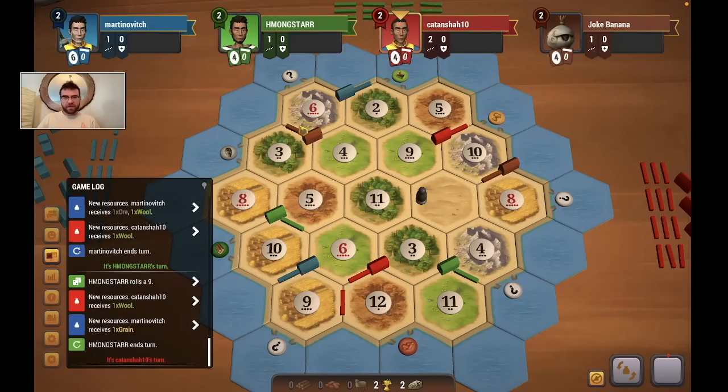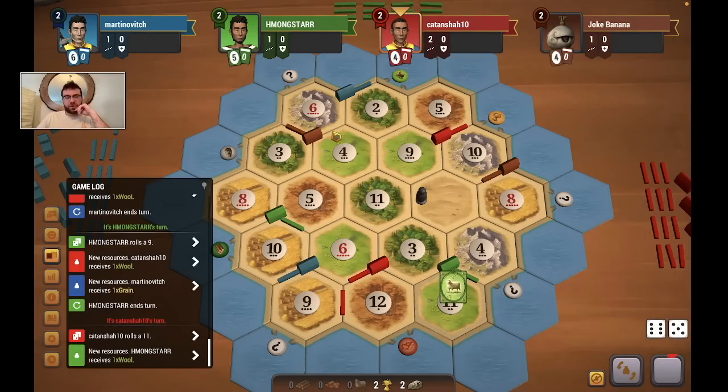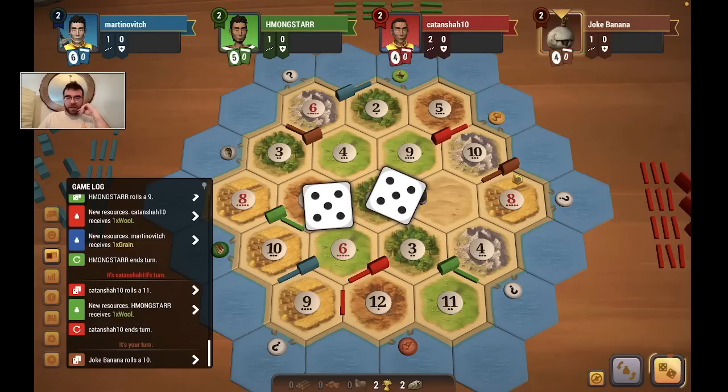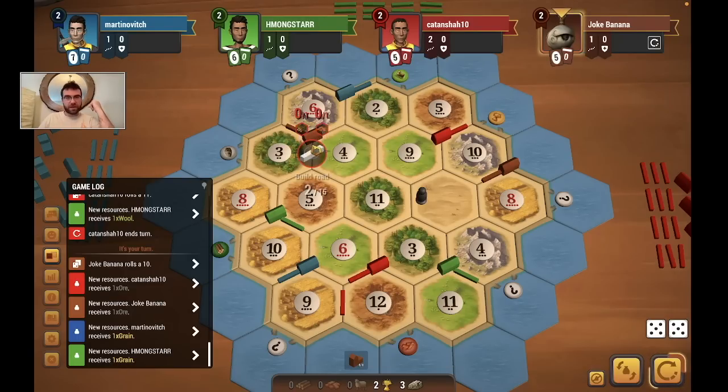We're extremely close to an early city here, which would be pretty darn good, but it would make me kind of the target. Early city, here we come! I think I want to do the 6-4-3 before the 8-10 — I get the extra ore here, but the 8-10 honestly looks pretty good too, plus extra wood if we can roll a 3. I think I like the city here slightly more. We built this city!